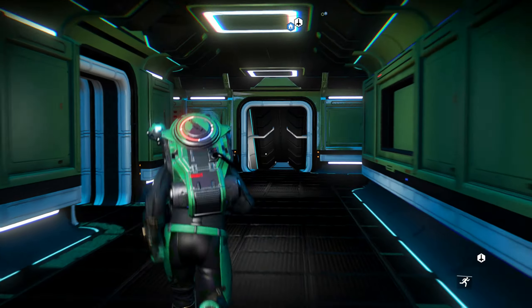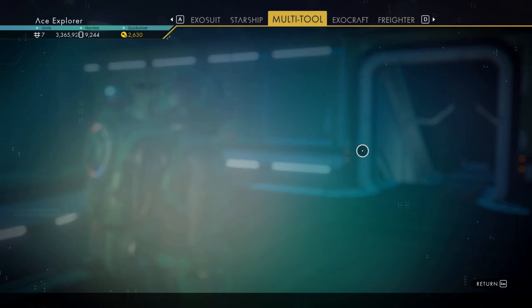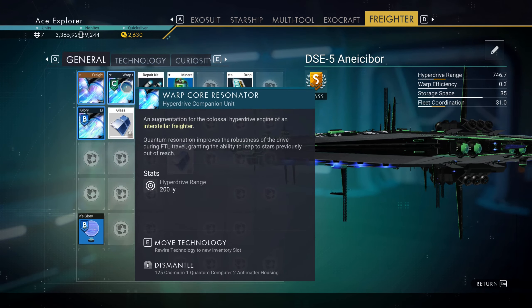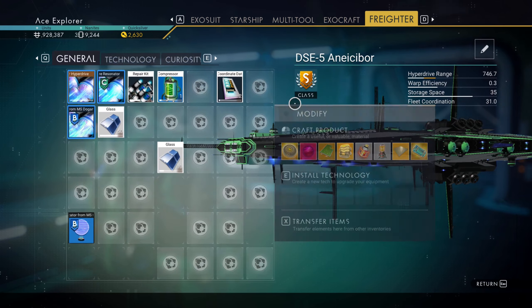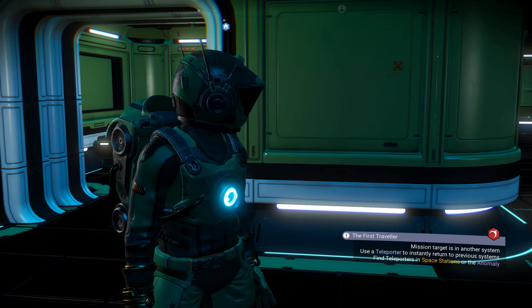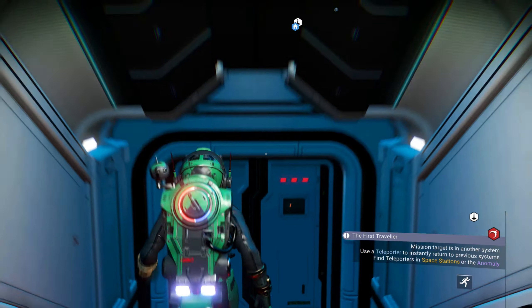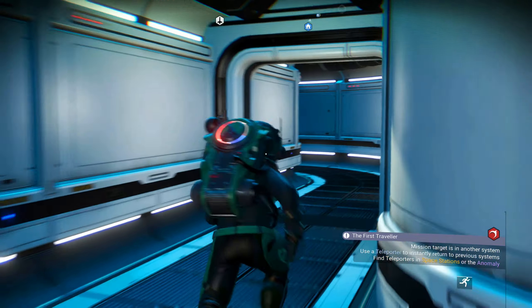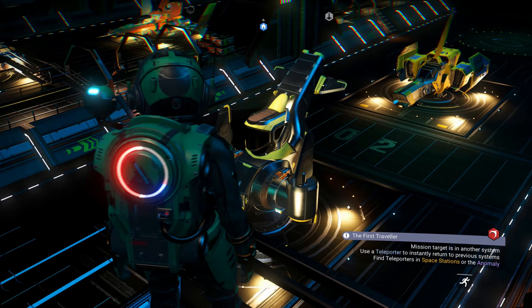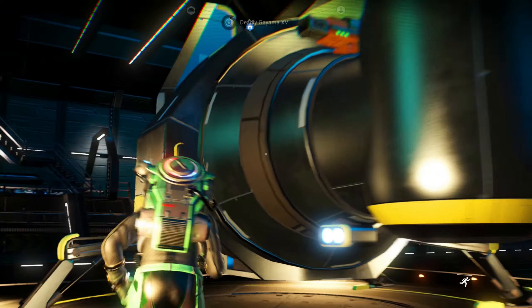Now that I've got the warp core resonator installed in my freighter — which was fairly easy since I had the materials — I think I can try to do some derelict freighters to get hyperdrive upgrades and more bulkheads. I'll do a quick derelict freighter run and see what I get. Oh, I also need to break down this old ship first.